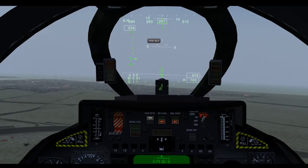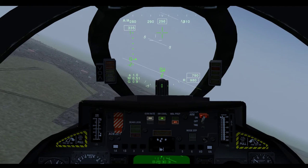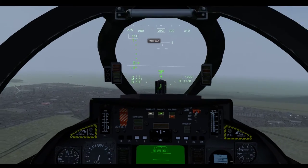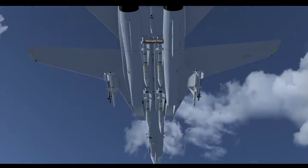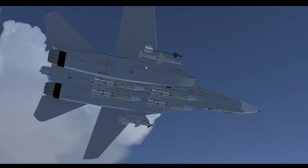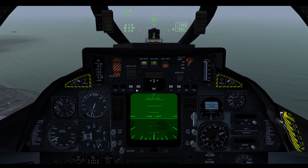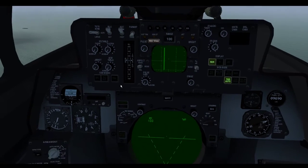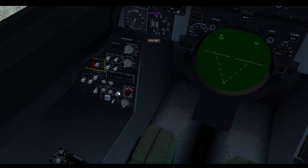So if you see G, that means you have gun selected. SW is sidewinders. SP is AIM-54s and AIM-7s. If we go outside, notice how I have four AIM-54s in the middle. I have an AIM-9 and an AIM-7 right here. I can't access the AIM-7s unless I go back to the rear view and flip these outside switches to up.